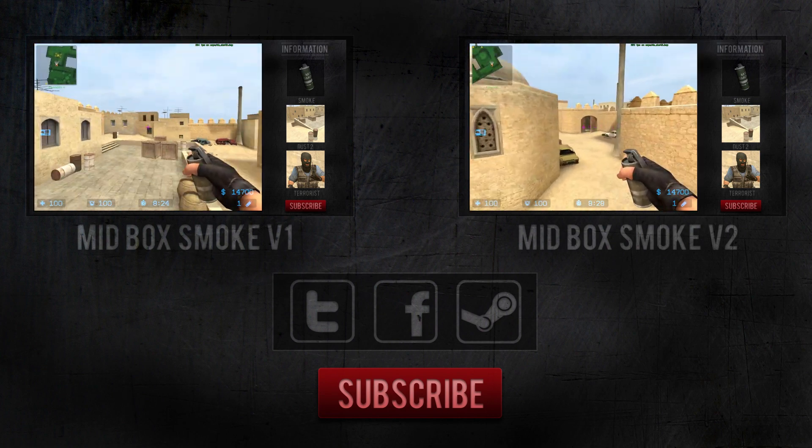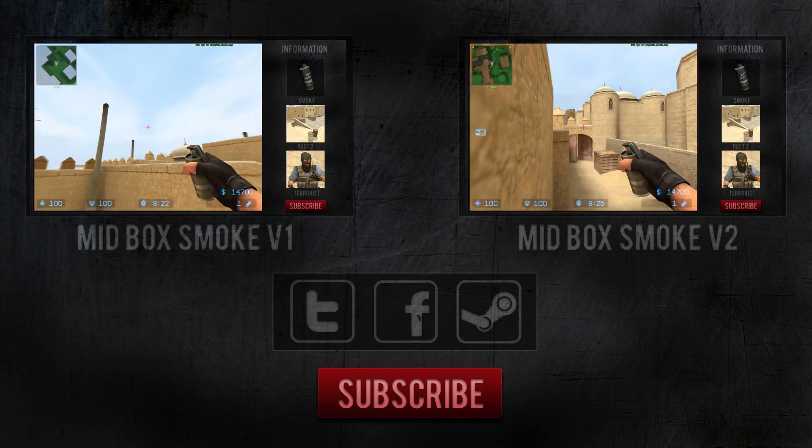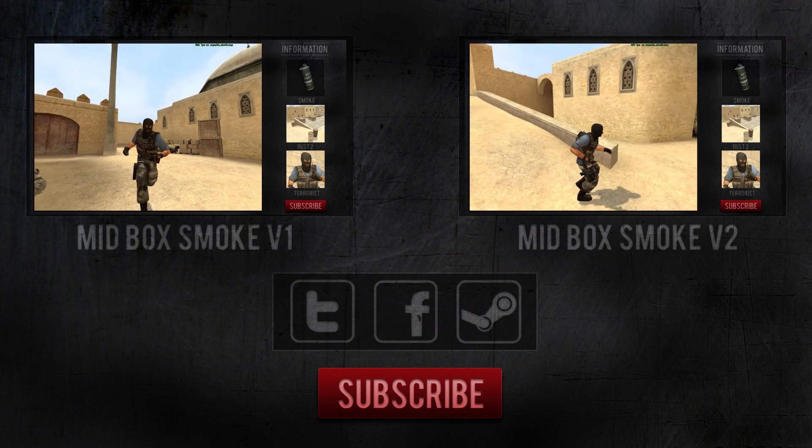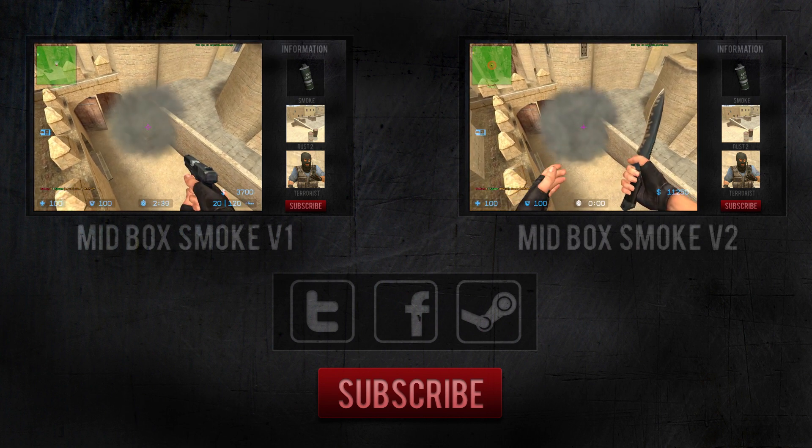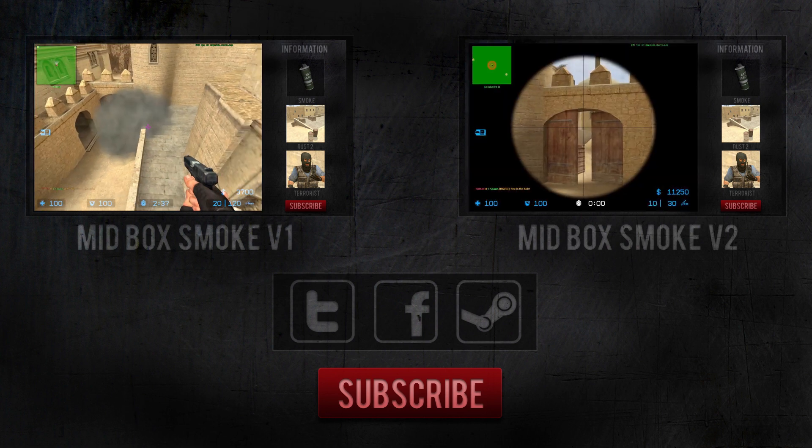Before you go and test the smoke we've got two more videos for you to check out. You've probably noticed that this smoke is in a really open position and should only really be thrown once you have smoked mid-box. Here's two different ways to do just that — you can pick either one of them, it's totally up to you.